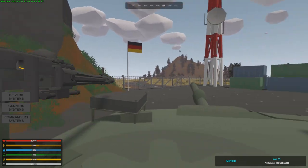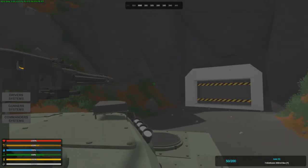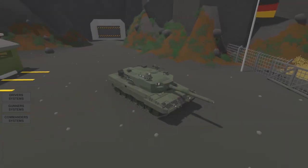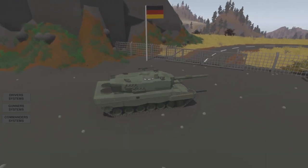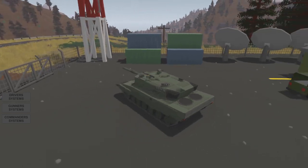The last seat is the assistant gunner seat. It's the simplest of them all, as it consists of a remotely operated weapon or weapon system. This covers the first half of the video. The second half will focus on the differences between the vehicles, weapons, ammunition, and some other things.